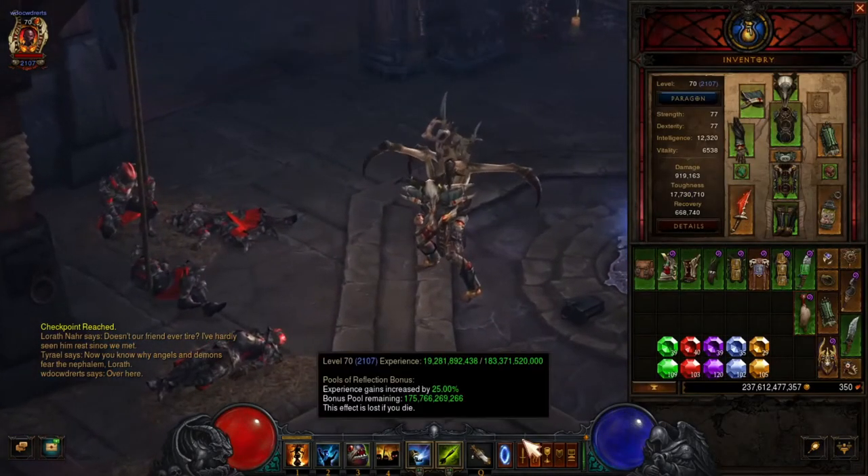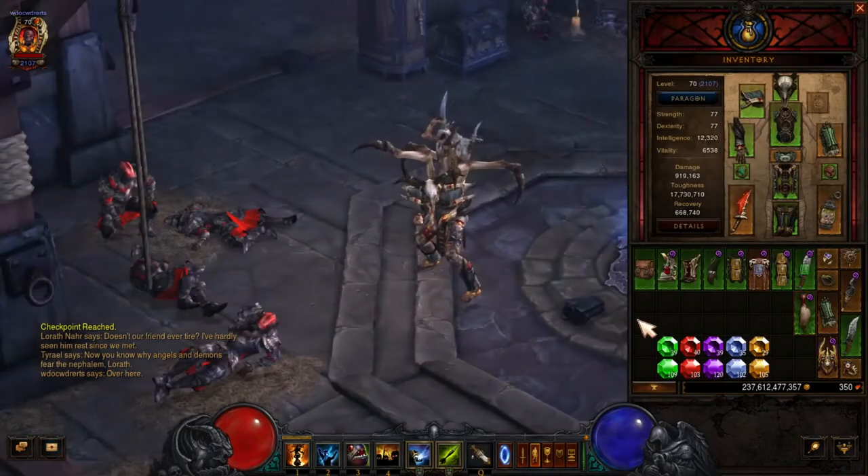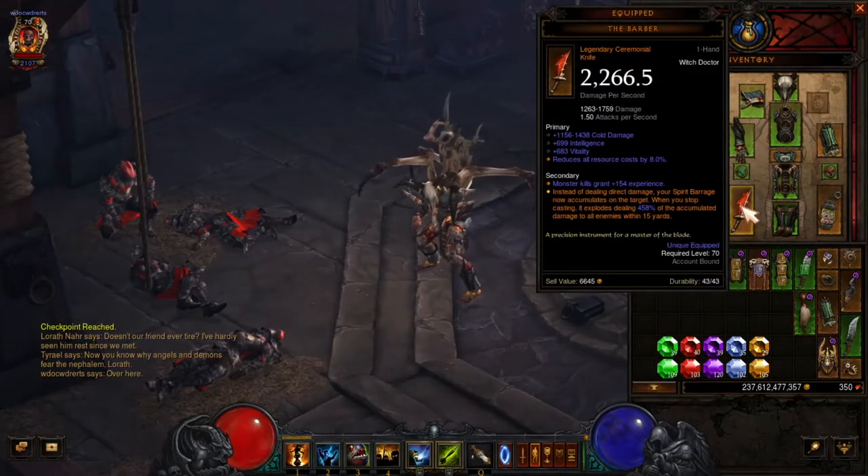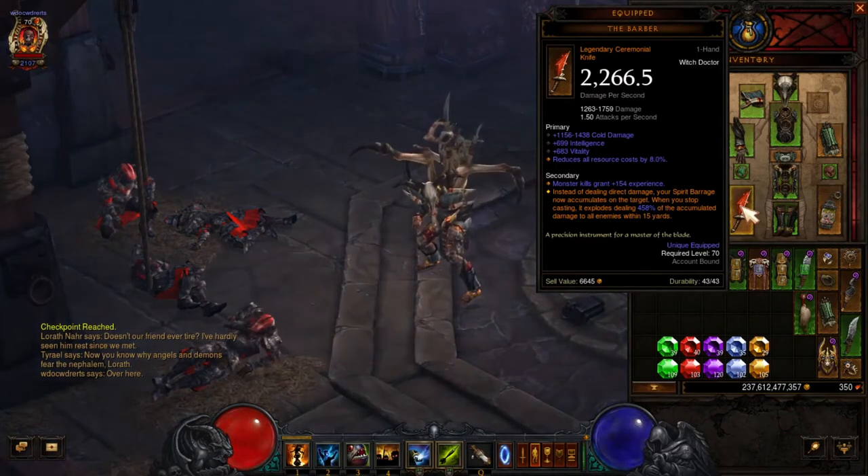They did a couple of new items, or legendaries — not new but they improved them. You got The Barber; they improved the damage on that. Let me see — The Barber goes up to 400 to 500 percent now.